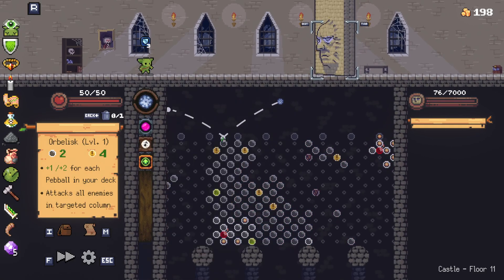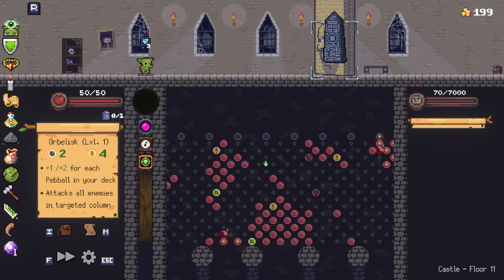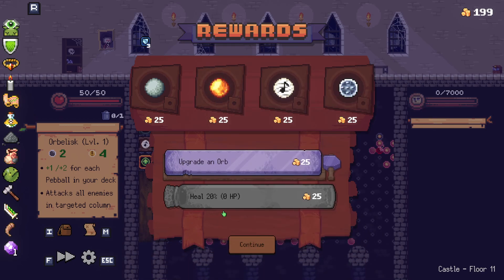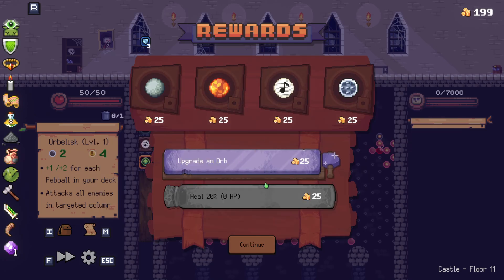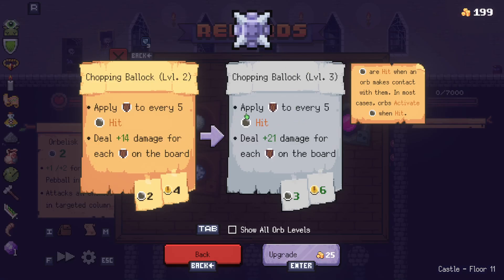Which one's this? The obelisk? The obelisk dropped on him. Deals no damage, grants three bulwark. I don't want that. I don't want any of those. Hold on though — you, I want you.